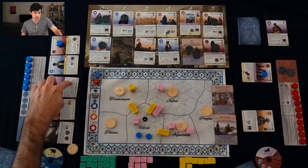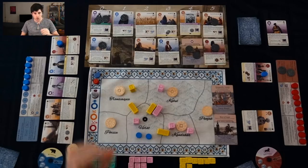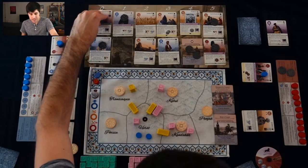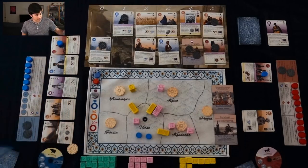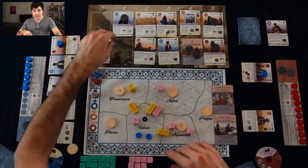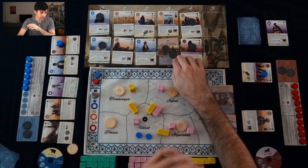That was a free action because it's purple, which means I still have one more action. I said that I didn't want this Kandahar card since it's an Afghan Patriot, but I do want these coins. So I'm going to take that card and put it in my hand. Now we're going to slide everything down as my turn is over.